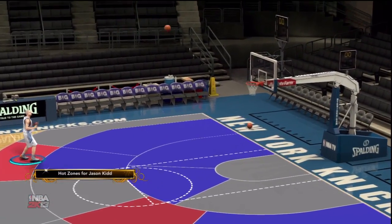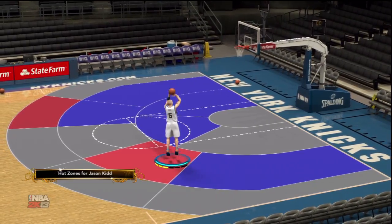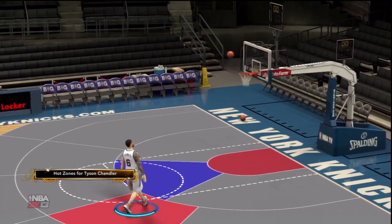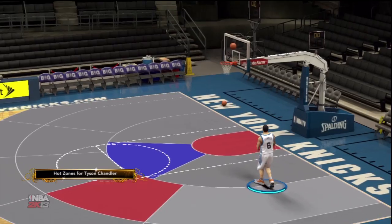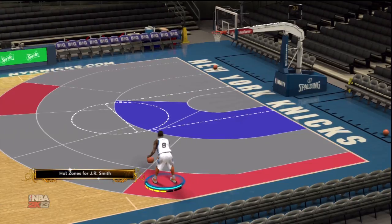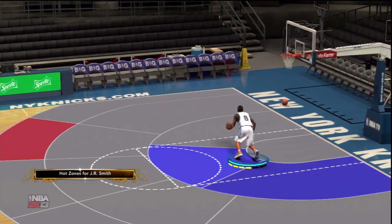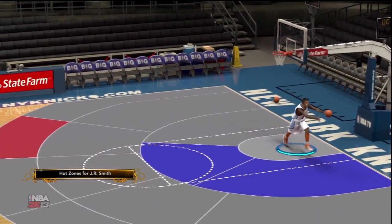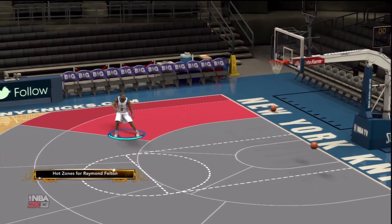Make sure you hit that fadeaway. Jason Kidd is up next — you don't want him dribbling that much. He shoots threes and jumpers and he's a great assist man. Tyson Chandler is up next — you can hit that jumper but I won't recommend it because he won't make it all the time. JR Smith coming off the bench, you're gonna need him. He's fire, he's a playmaker, he shoots all around — nice.